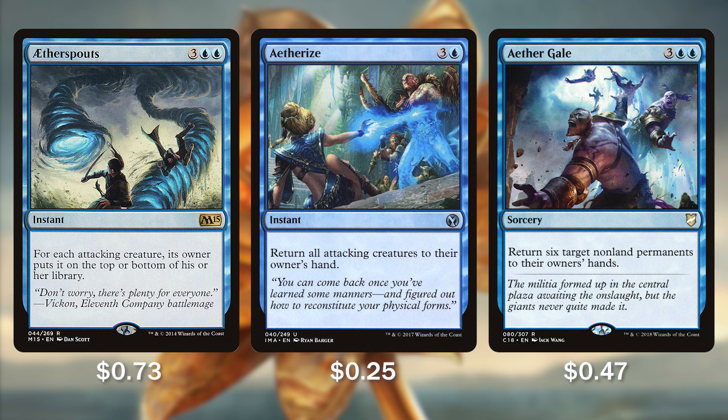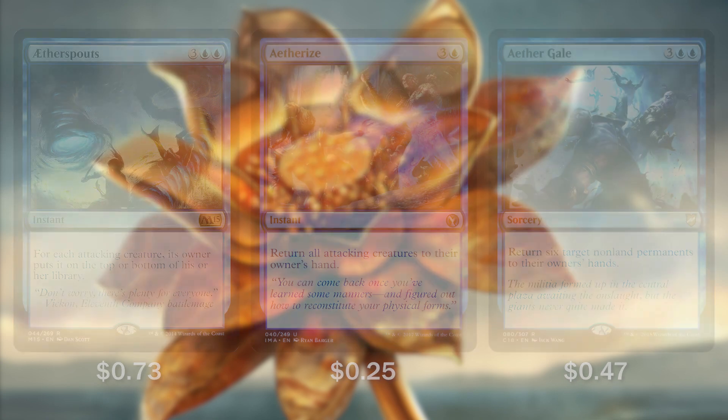Aetherize costs 3 and a blue and returns all attacking creatures to their owner's hand. And Aether Gale lets us return 6 target non-land permanents to their owner's hand. Again, if we have Thrix on board, Aether Gale costs less and we just get to bounce the 6 biggest threats on the board back to our opponents' hands.